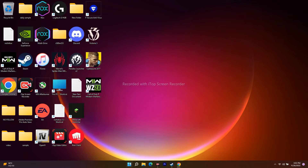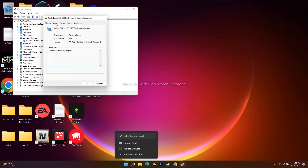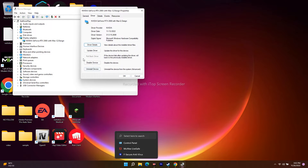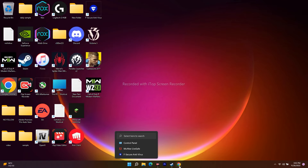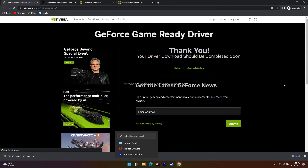To downgrade, click the Start icon and go to Device Manager. From Device Manager, select Display Adapters and select your GPU — mine is NVIDIA GeForce RTX 2080 with Max-Q Design. Go to Properties, then the Driver tab. The rollback driver option is grayed out for me because I've already done it, but for you the option to Roll Back Driver will be available.